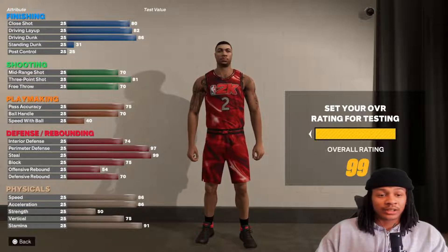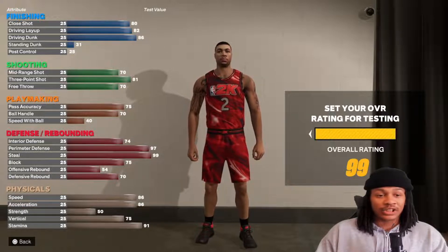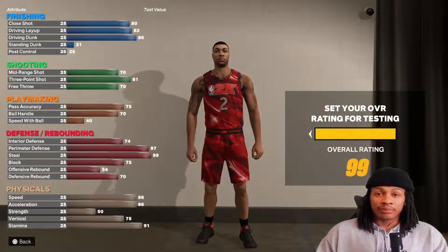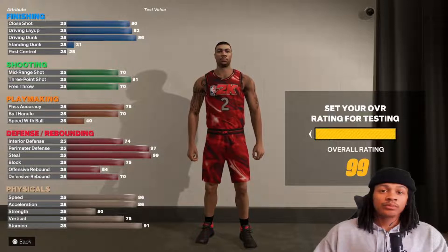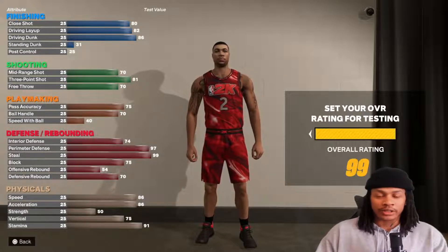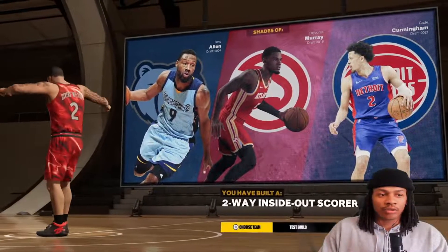Overall this is an amazing build - it does everything well top to bottom, but one thing it does particularly amazing is perimeter defense. When you stack all your defensive badges and extra badges from rebirth to defense, he'll be a defensive demon to whoever you guard. One thing I just found out: once you get the Gem Rat badge on your main player and rebirth, all the rebirth players will have Gem Rat, so you don't have to grind out another player.